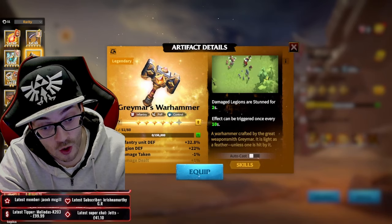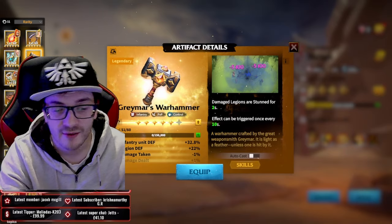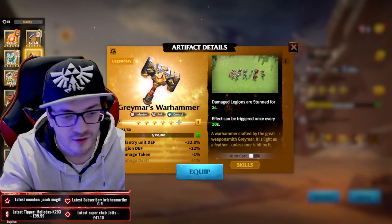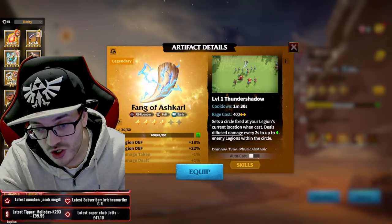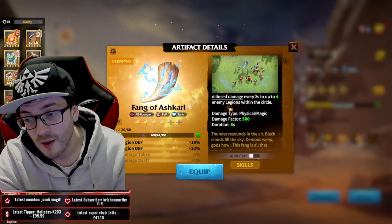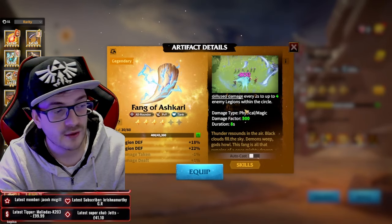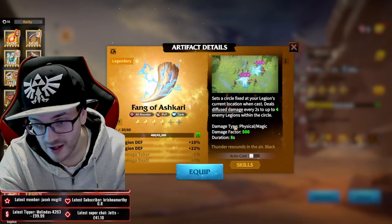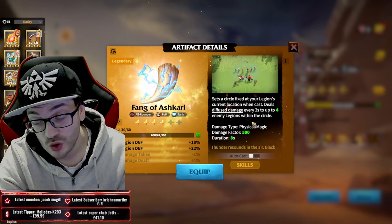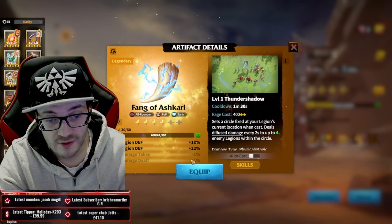If you want to go for more of an offensive role, you can run Gray Mars Warhammer for its great CC effects, stunning up to four players. There's also the Fang of Ashikara, which works phenomenally well - you get a bunch of defense, plus a massive area of effect zone that deals 500 damage to four targets every two seconds for eight seconds, essentially 2000 damage to targets. You can run this if your enemies stand in the zone.